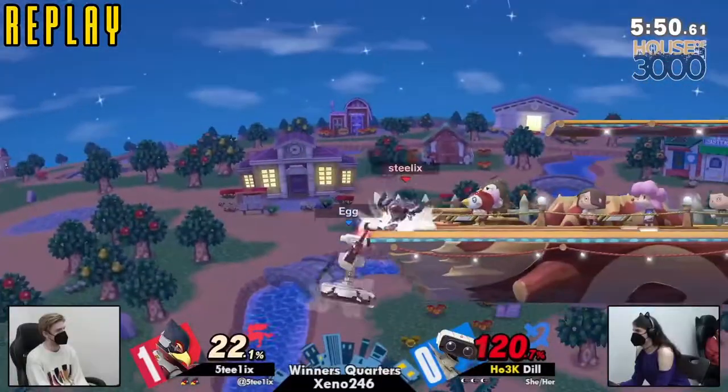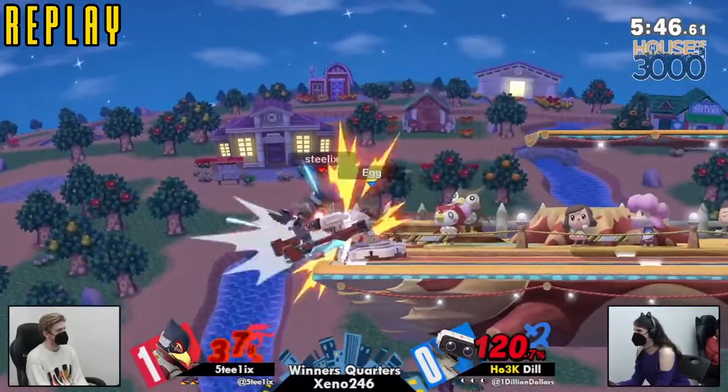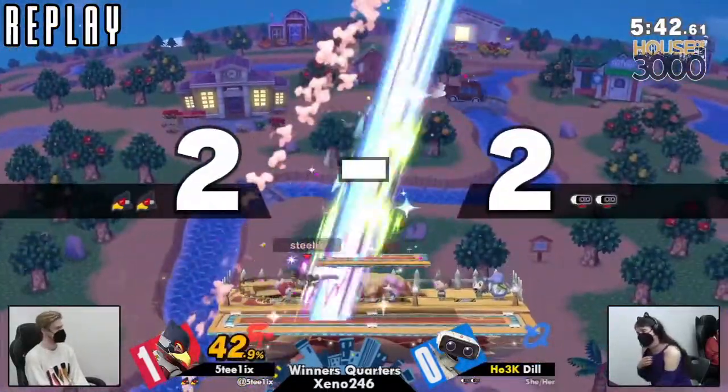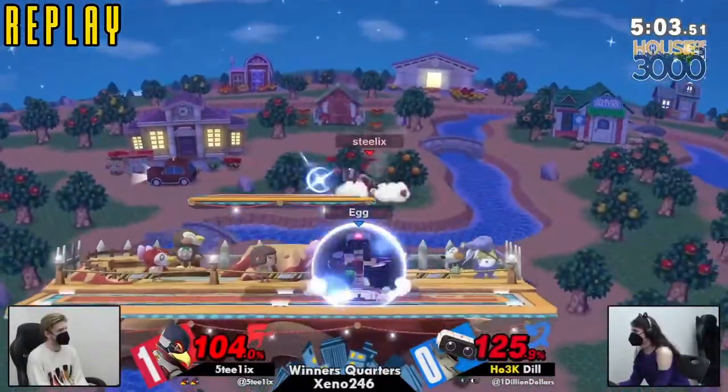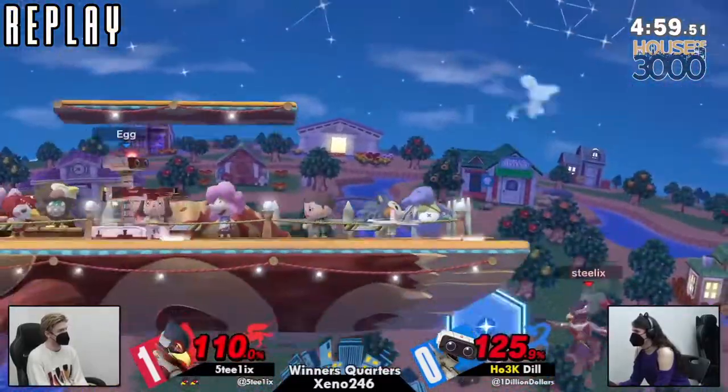Yeah, that's all it takes is one hit of that. After all these down tilts — boom, boom, boom — do we get to see the other arm rotor? Three for three. I do hope we get to see the other arm rotor. Town and City was Steelix's counterpick, which obviously we don't like taking ROBs to Town and City. But this is where Steelix won a lot of his games against Dill last weekend.